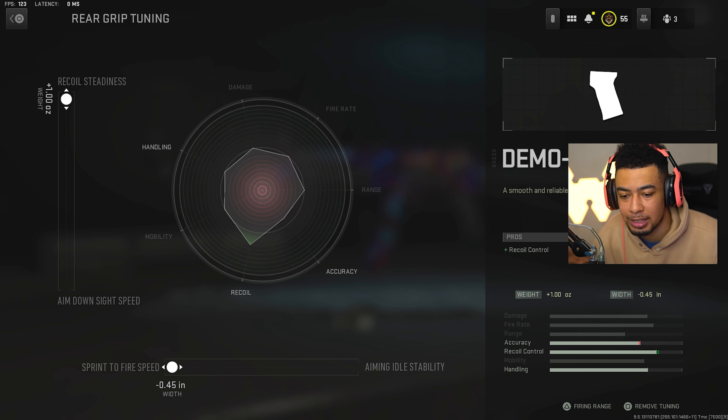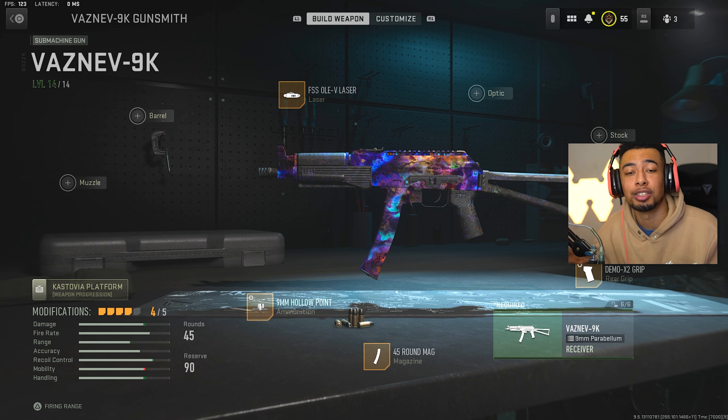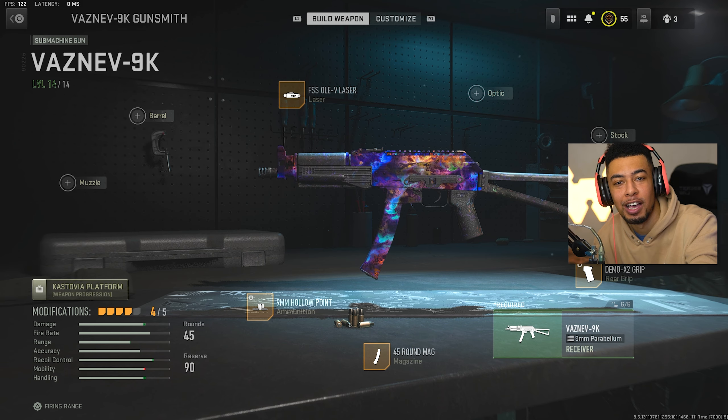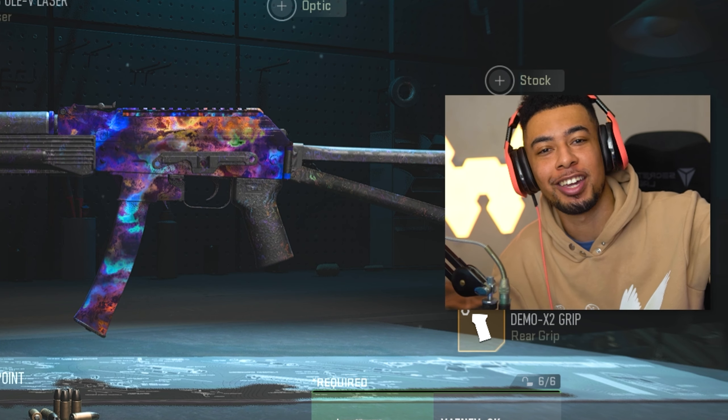I just feel confident sprinting into buildings and stuff like that, as you guys saw on that embassy game. That's it - that's all you want to rock on this thing and this is the best build for it. You guys saw I was popping off. It literally feels like the baby Kastov 74U, which is the most broken weapon in the game right now. This is the baby version of it, so if you want more mobility and you're getting frustrated with that gun, use this and you will love it. Try this out and let me know what you think of it.